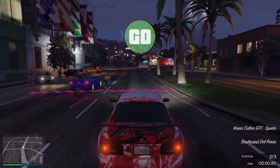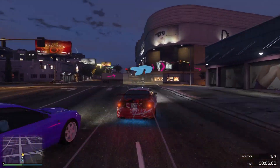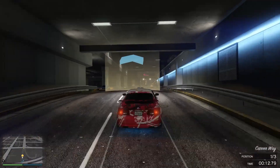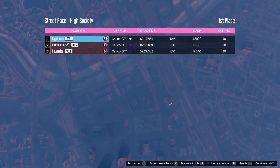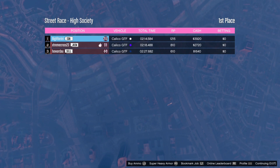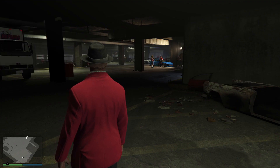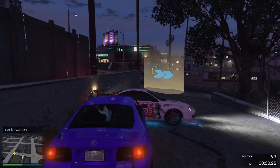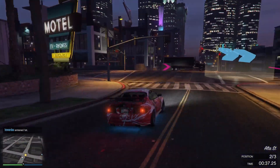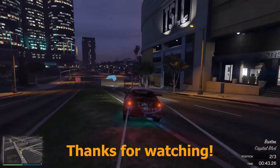To get this done fast and easy, the best way is to start any race that has five or less players. In this case I'm doing a race with only three players, so all of us will be in the top five. That's the trick — if you have a race with five or less players, it will count towards the 10 races. As you can see, I just earned one race and the counter increased to one. Just do this method, do 10 of these races, and you'll earn the prize vehicle.